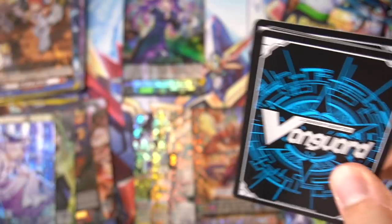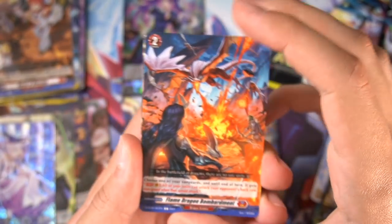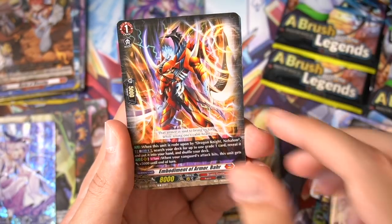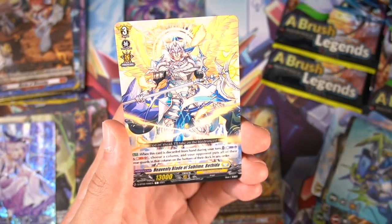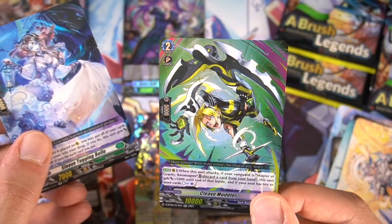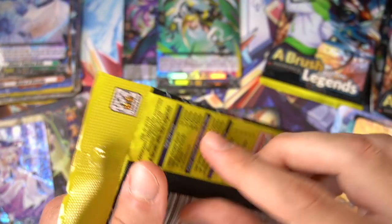So far this box has been pretty good though. Pulling Overlord is definitely nice — even if you don't play it, he's a pretty expensive triple rare. Definitely not something you want to complain about because it is a good pull. Sleeve Tugging Bell, followed by another Cleave Muddler. I think the double rares are going to start coming back to back, because there should be so many of them coming up here.